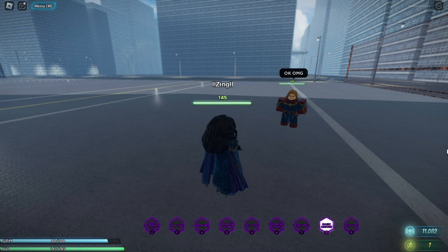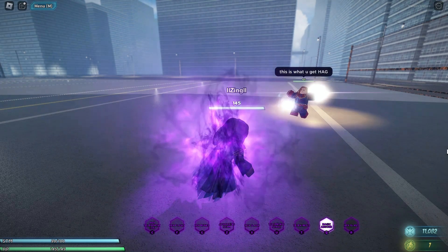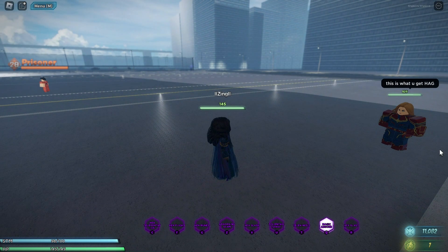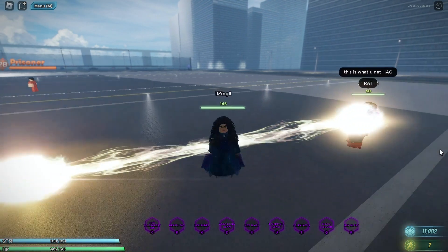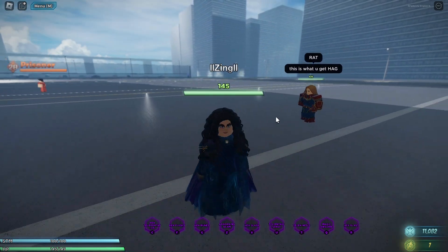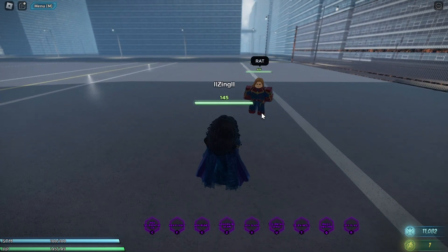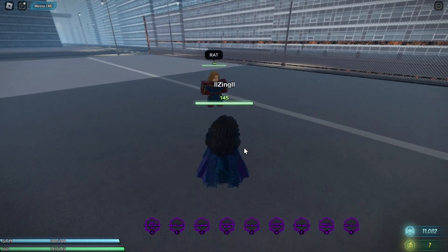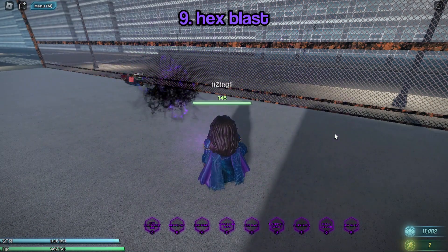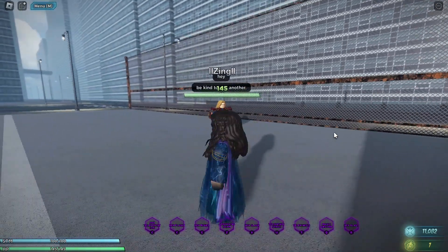Her next ability is Magic Absorb — if you hold Q while a person is attacking you with powers, it will absorb that energy and count it toward your own energy. You can do this as long as your stamina holds out. Finally, her last ability is Hex Blast, a simple bolt blast that knocks players back dealing a lot of damage.